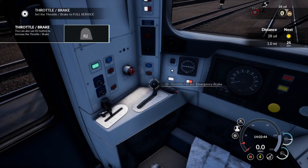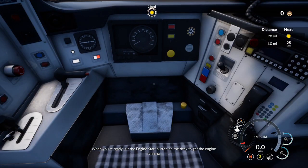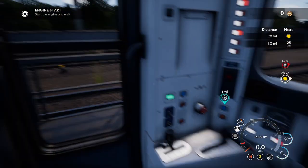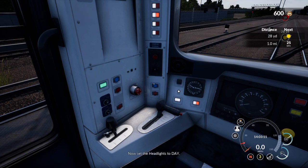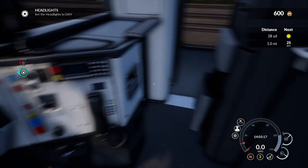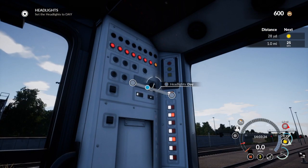Brakes to full service - I can do this. There we go, full service. When you're ready hit the engine start button on the desk to get the engine running. Can we not just all push it? I mean it's more environmentally friendly. Engine start - just the tiny button? Okay. Now set the headlights today - headlights... I can't hear the engine. Where is it? Oh it's underneath, isn't it. Up here - tail day. There we go, okay, done.